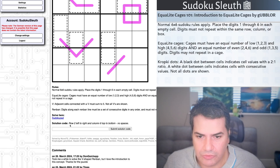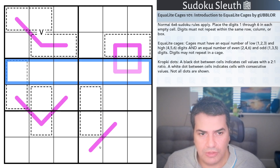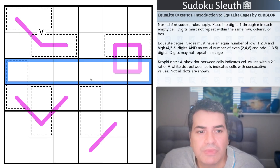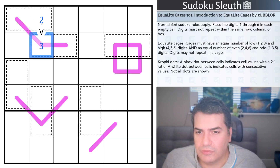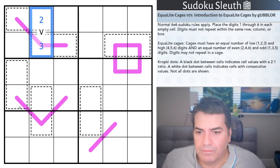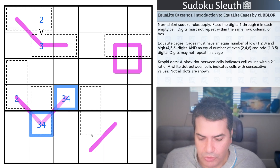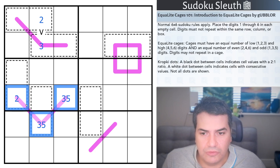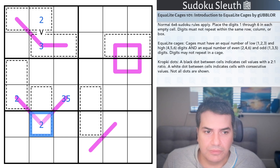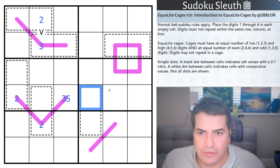Rembrandts. You're going to have to ignore that the rules won't be quite right on screen — I didn't think the first puzzle would take me so little time. There's obviously normal Sudoku rules, equal light cages, V-clues and Rembrandts. Adjacent cells connected with a V must sum to 5 — so a 2 and a 3, for example. Digits along each Rembrandt must be a set of consecutive digits in any order and must not repeat. Not all dots are shown — that's all the rules. Restarting the clock.